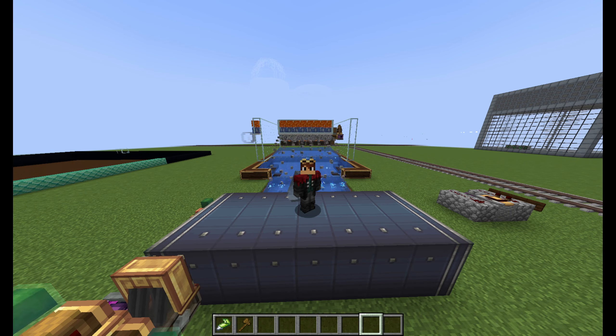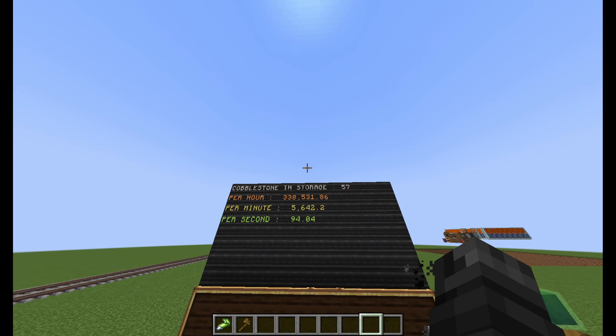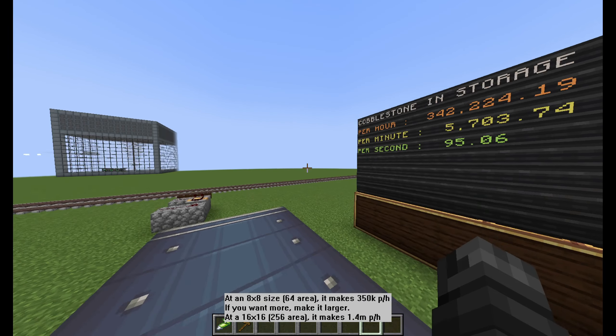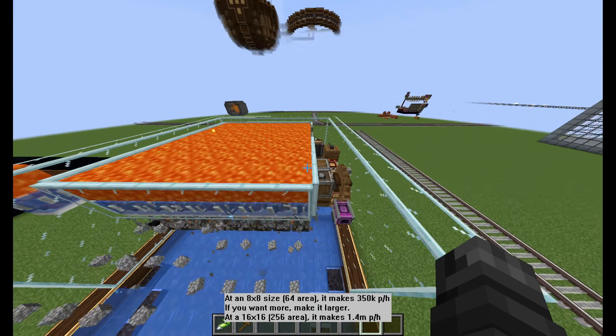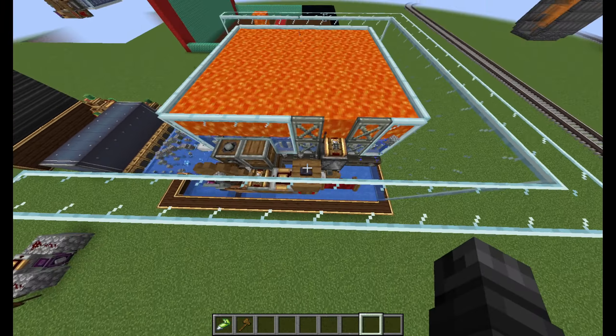These are kind of laggy, which is why it has an off switch. This farm is capable of producing around 345,000 cobblestone an hour. You can turn it off with this lever, and then kickstart it with the button.